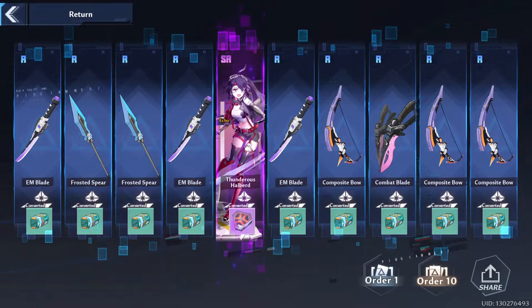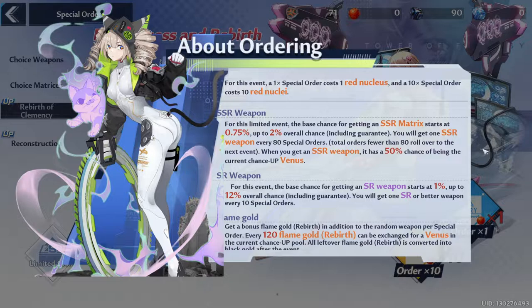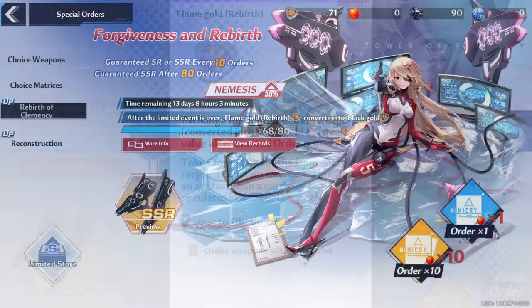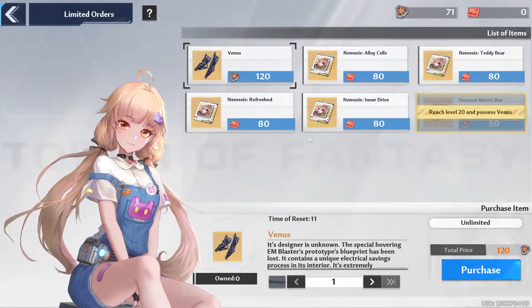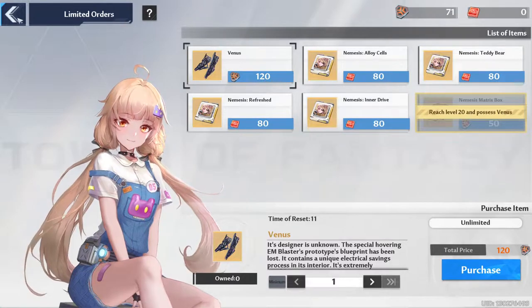The Red Nucleus can be used on the Rebirth of Clemency banner — this name can change for subsequent banners, so let's call it the Premium banner. The Premium banner also has an 80 pity counter, but sadly no soft pity at 30. The rates are exactly the same as the standard banner, but each time you get an SSR weapon, it has a 50% chance of being the rate-up weapon. Unlike Genshin, when you do not pull the Premium banner weapon, the next time is not guaranteed — it always has a 50% chance regardless of how many SSRs you pull. Just like the standard banner, each pull grants you Flame Gold. If you click on the limited store, you can buy the Premium weapon for 120 Flame Gold. The Premium weapon banner stays up for 3 weeks, and when it ends, your obtained Flame Gold will be converted to Black Gold. So you can summon freely and accumulate Black Gold, or commit to 120 summons for a guaranteed Premium banner weapon.